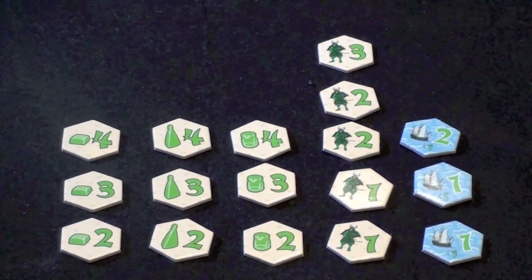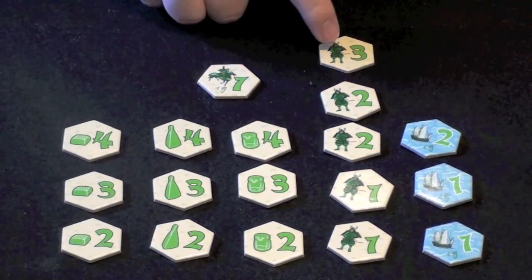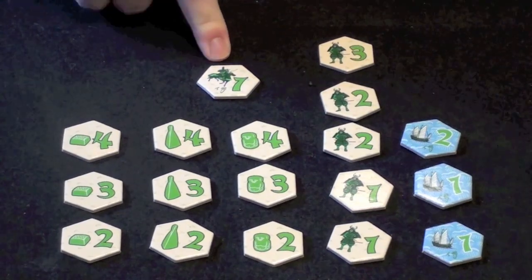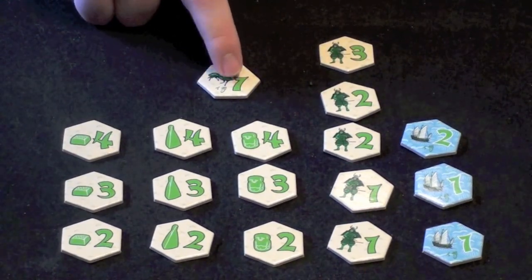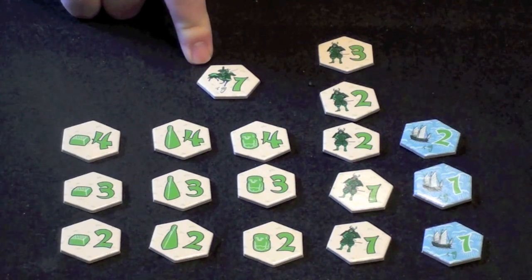There are also three types of special pieces. The first is the Ronin — you can tell he's different from the samurais as he's on a horse. This piece is worth one influence, but may be placed in addition to other pieces that you play on your turn.